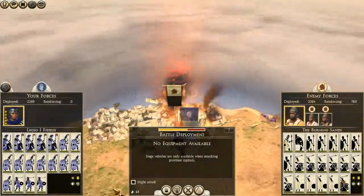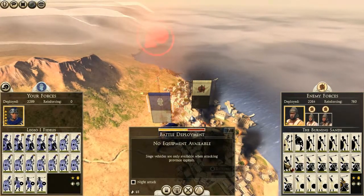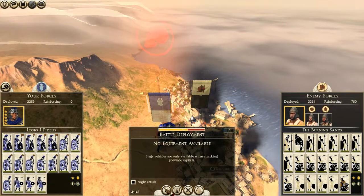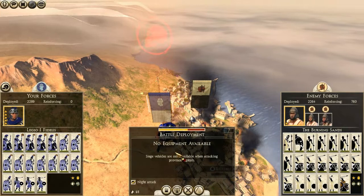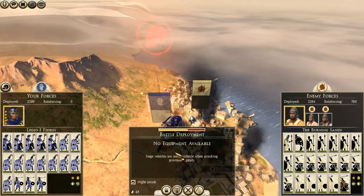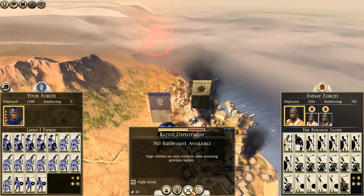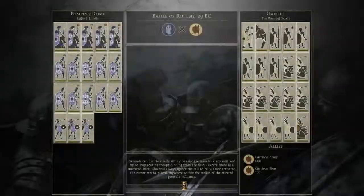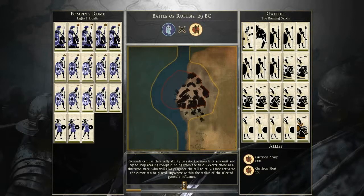Let's start with this battle. These are garrison armies, so let's go for a night attack. Okay good, they're still in the settlement. For a moment I was really worried that it would be a field battle, and that would be a total disaster.